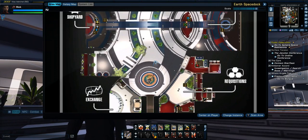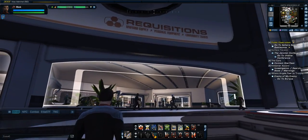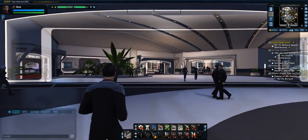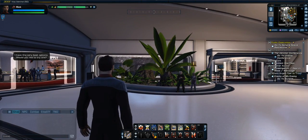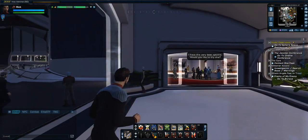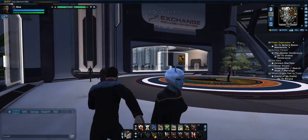So they've revamped a whole bunch of stuff here. Over here of course is where Requisitions is — you can go in here for commodities, personal equipment, as well as uniforms and whatnot. Over here is the Exchange.